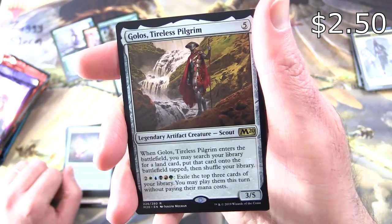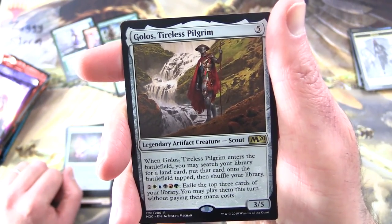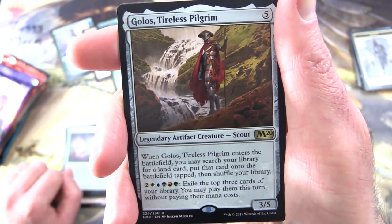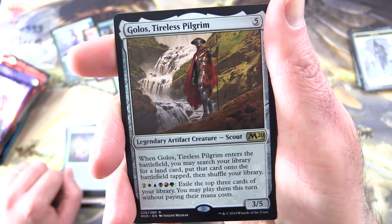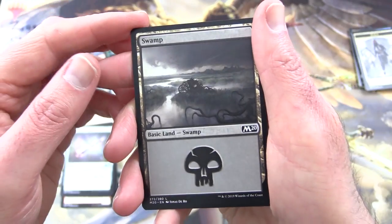Not bad — Golos is a Legendary Artifact Creature Scout, 3/5 for 5. When it enters the battlefield, you may search your library for a land card, put it onto the battlefield tapped, then shuffle your library. And for two plus one of every color, exile the top three cards of your library — you may play them this turn without paying their mana costs. Nice! Also a very cool swamp and a Demon Token.